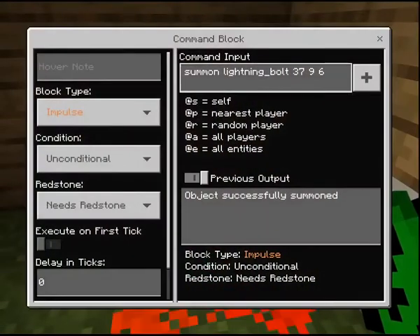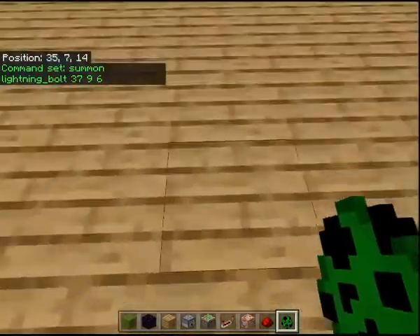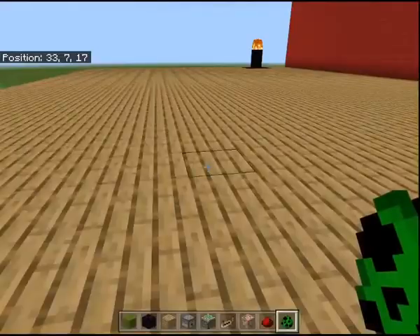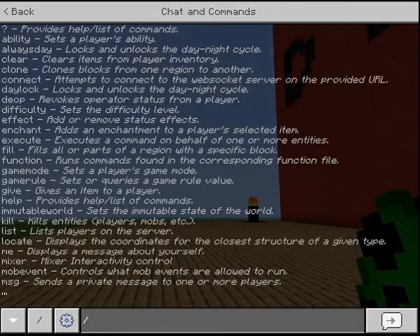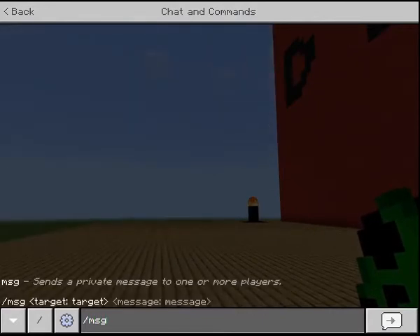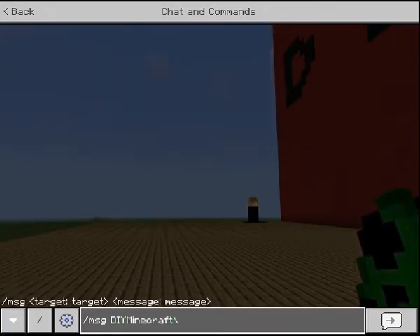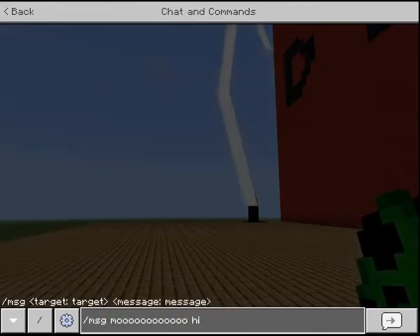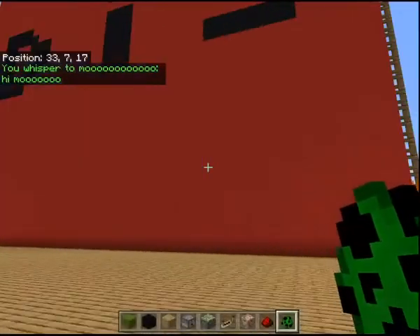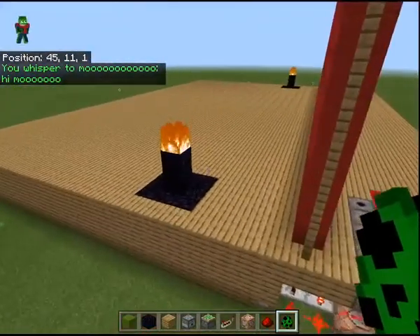Back here, there are these command blocks which are summoning the lightning bolts. So let me show you a few commands real quick. If you're familiar with Minecraft, this is probably one of the things you're least familiar with. So, you type a slash into the chat. There's a lot of commands — there's over a hundred commands — and they all do physical things in the Minecraft world. MSG, for example, sends a private message to one or more players. So let's say I wanted to send a message to the other player in this world, which is Moo. And I could say, hi Moooooooo. So it says you whisper to Moo: hi Moo. And then she'll see that, but no one else in the game would see that.